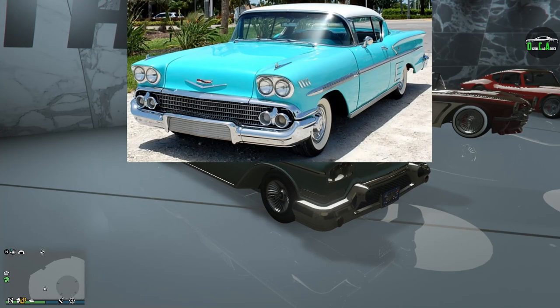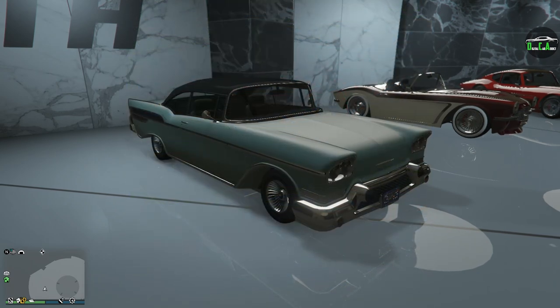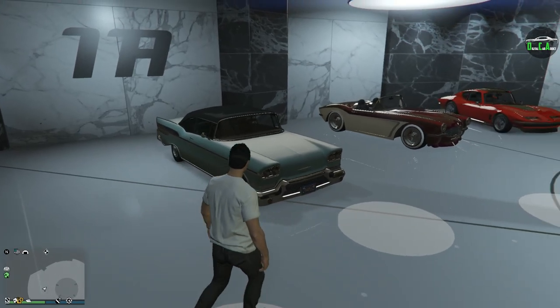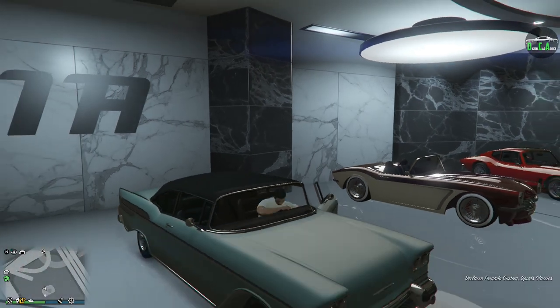In terms of what the Declasse Tornado is based on, it's primarily based on the 1958 Chevy Bel Air from the front and the 1957 Bel Air from the back — an interesting combination. These cars from the late '50s were just beautiful works of art, and I really love the one in GTA, especially the Benny's version. So let's go ahead and check out the customization.